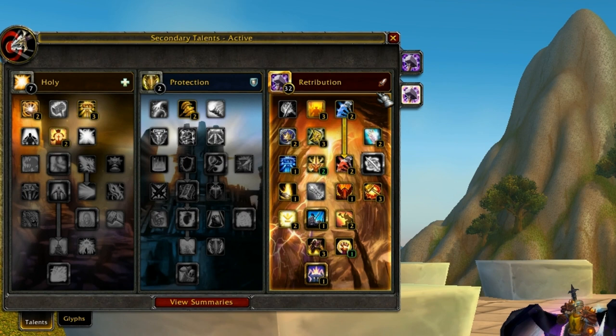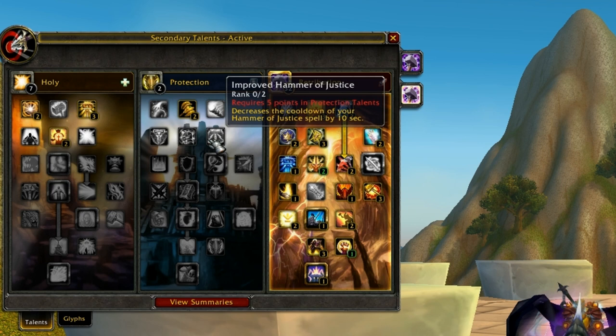There are two different types of specs. The first and most used spec is basically the same Retribution tree but they go into Improved Hammer of Justice. This can be really good and it can be utilized in a lot of different ways, but it's not necessarily the best in my opinion for the 3v3 bracket or in any bracket really. You're not utilizing everything you have to offer by taking Improved Hammer of Justice over Blast Word, which is the other spec — I'll talk about that in a second.